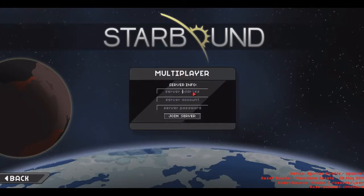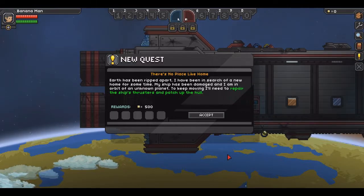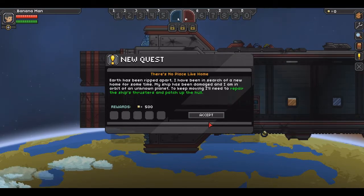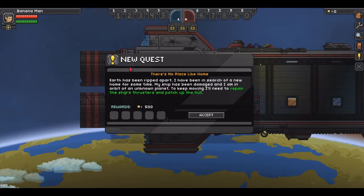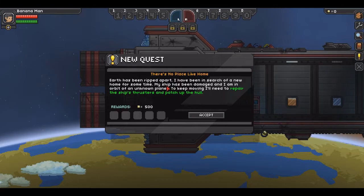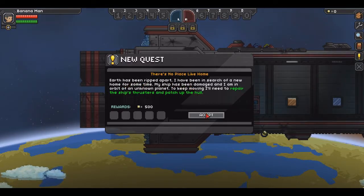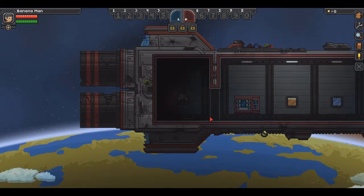We are going to enter the server address. Here we are in the main game - I went ahead and skipped through a bunch of stuff because there was a lot that went wrong and face cam started glitching out. Mr. Connor, the Gaming Block - whichever name you prefer - is here with us. The intro says: there's no place like home, Earth has been ripped apart. I've been in search of a new home - my ship has been damaged and I am in orbit of an unknown planet.